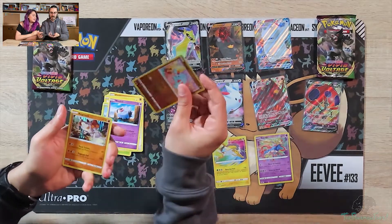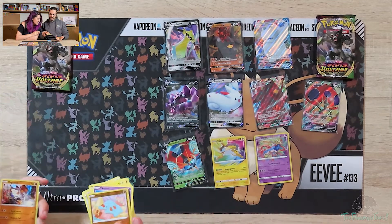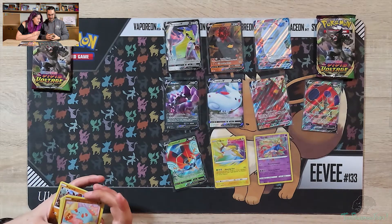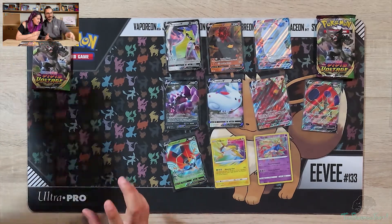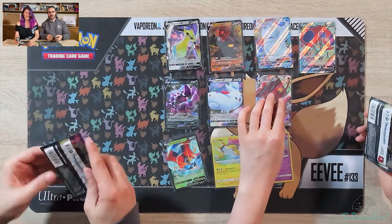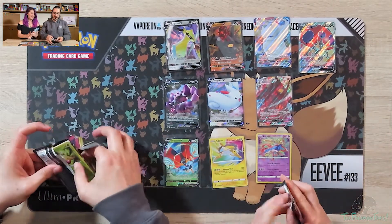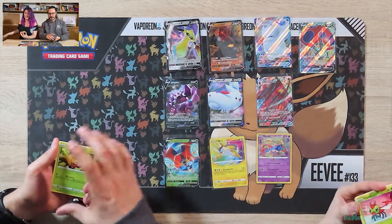Reverse Holo Dratini and a Regirock. Fanpy — oh, that's what it's called. Holo Regirock. Again. Why am I thinking Fanfy? It's not Fanfy — it's never been Fanfy. Well, then let's start with something else. One of us has the Ultra Rare, unless this is one of those boxes that doesn't have it. Here's the code card. One, two, three to the front. Get rid of a Grass energy. That's the Ultra Rare right there — it might be.